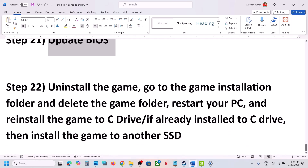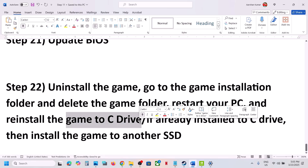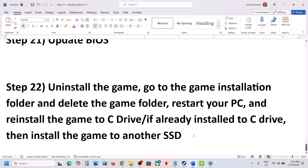The last step is to uninstall and reinstall the game to a different drive. If nothing else is working, uninstall the game, go to the installation folder and delete the game folder. Then reinstall the game to the C drive. If the game is already on the C drive, try installing it to another SSD or HDD, and then check.